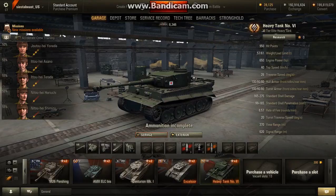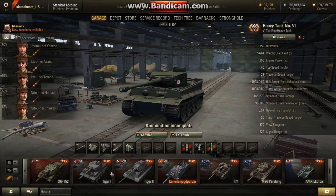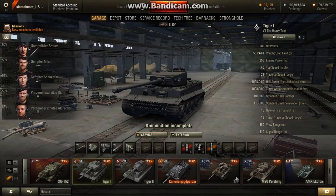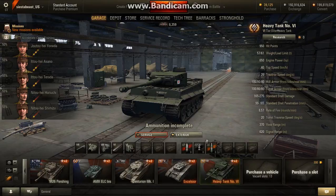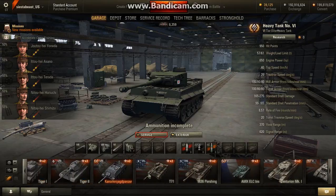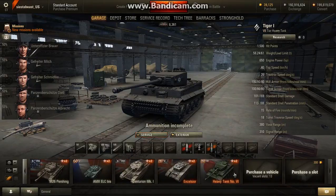Look at the armor - 100, 80, 80. See the Tiger - 100, 80. So far they're identical. Now let's look at the gun. 20 turret traverse speed versus 18 - so it has a slightly better turret traverse speed than the Tiger.